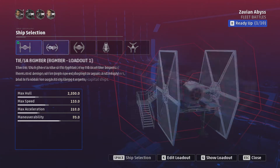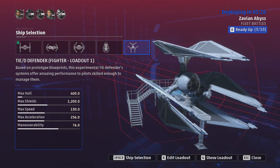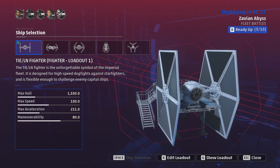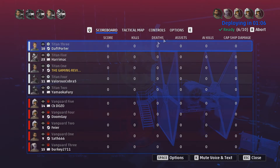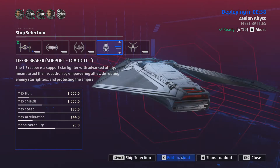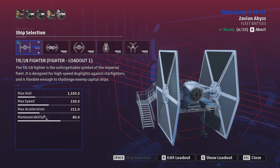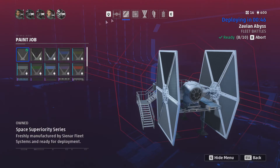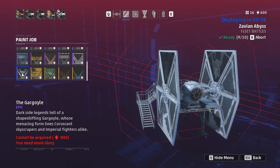You've got your ship choices: standard TIE fighter, TIE bomber, TIE interceptor, TIE reaper, and TIE defender - plenty of different types to choose from. I'll play as the standard TIE fighter to start. You can check your controls, options, scoreboard, and loadout. Maybe I want a green, blue, or red TIE fighter.